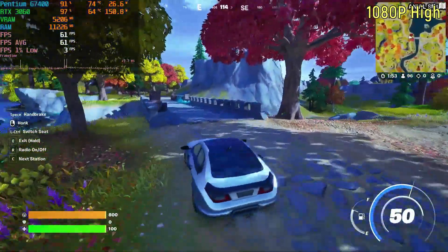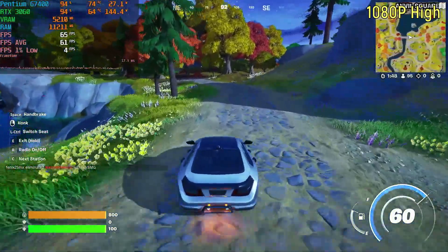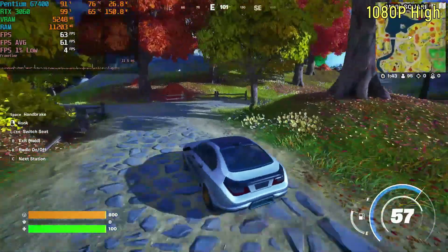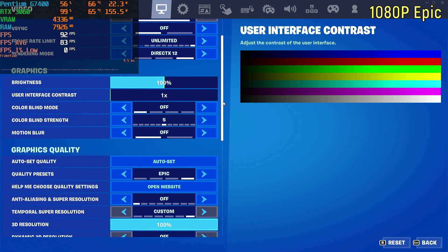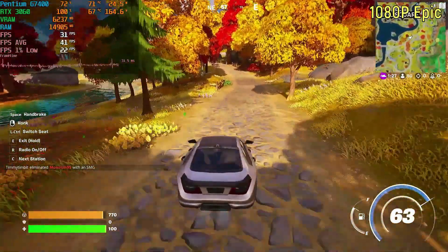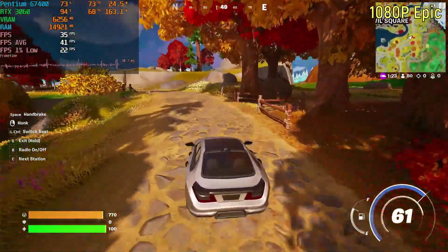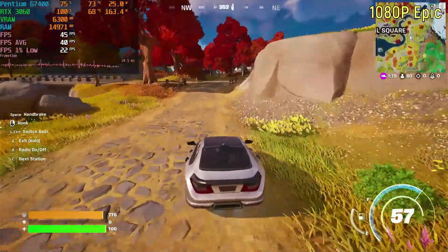The average frame rate was under 60, hovering around 50 to 55 frames per second. All in all, I cannot recommend playing the game on 1080p on the high settings. Next up is 1080p on the epic preset, and the game was running at roughly 40 frames per second on average, with 1% lows around 18 frames per second. Both of those numbers are not very good.